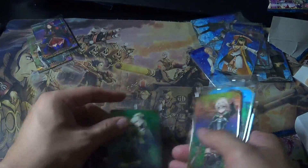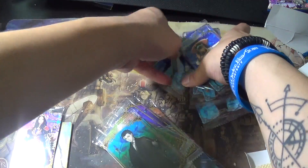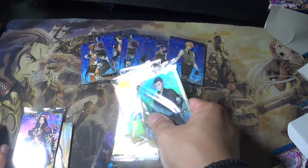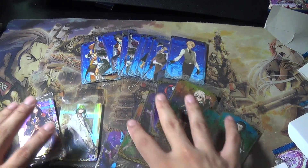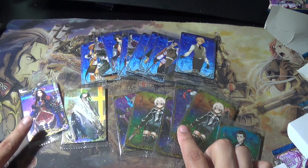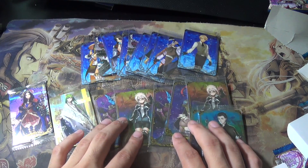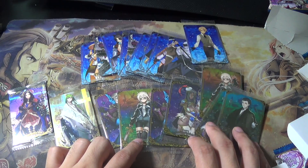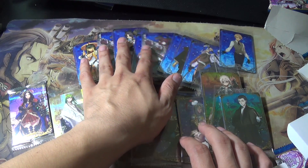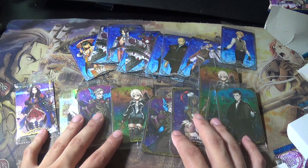So the breakdown from the box: eight rares, two super rares, and ten normals. I'm not sure what the secret replaces — probably a rare or super rare. You can also get a lot of dupes, which sucks. I got two Sherlock Holmes, two Moriarty, two Tomoe Gozen, and two Mecha Elizabeth.